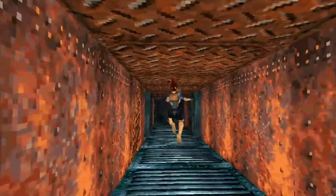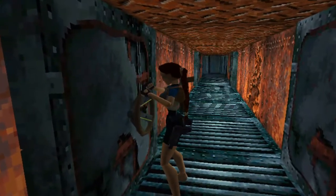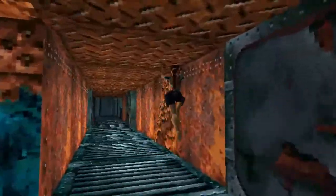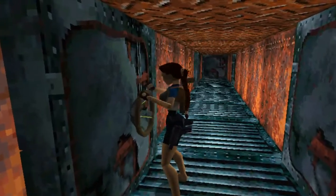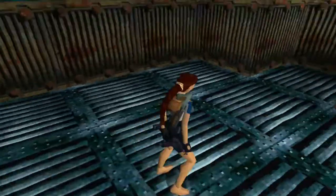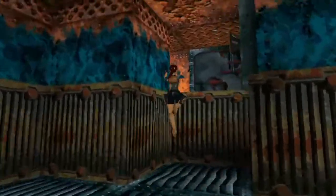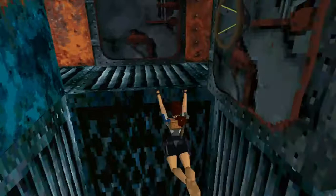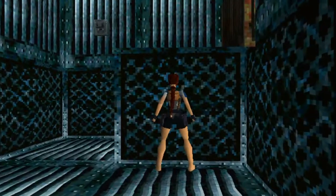So we need to go into one of these rooms. Let's have a look at this one. Let's go down and have a look. Not much in there. Let's just jump down.